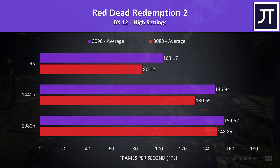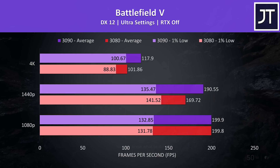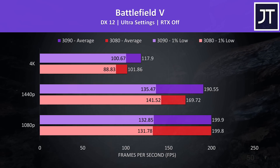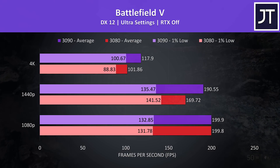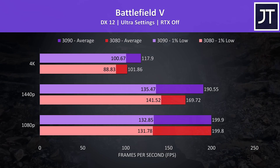Then 20% faster at 4K. Battlefield 5 was tested in campaign mode by running through the same mission on both graphics cards. Both were hitting the 200 FPS frame cap at 1080p, then interestingly at 1440p the 1% low from the 3080 was slightly higher, though the 3090 was 12% faster in the average, then it was 16% faster at the highest 4K resolution.